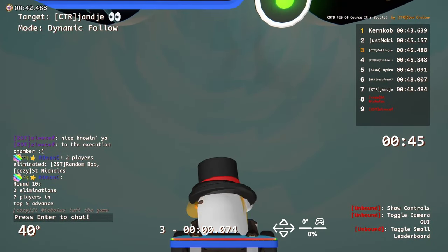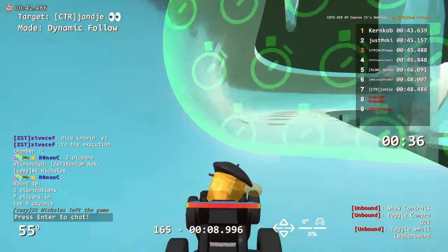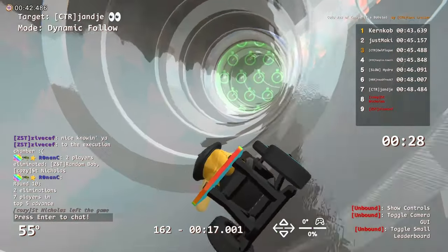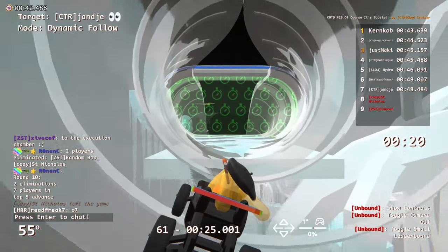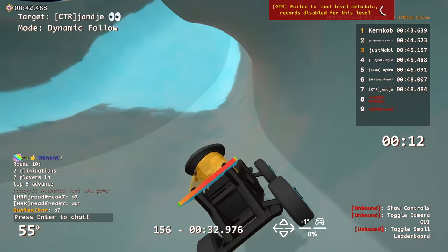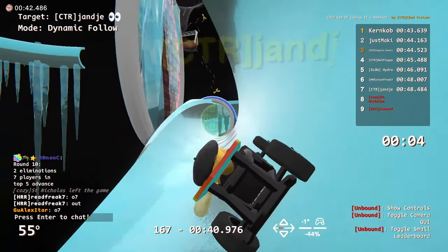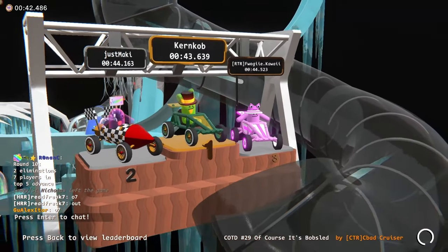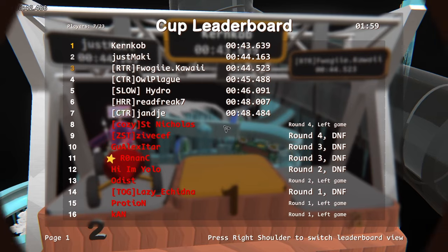Yanja gets a time but that's only 7th best. I'm going to keep an eye on him because he's reset with enough time for another run, though it's not guaranteed he'll get a finish. He would need a 46 flat to get out of the elimination zone. Only 3 seconds left — he's not going to get there. So Yanja is out, as is Reed Freak. Top 5: Kerncob, Just Maki, Froggy, Owl, and Hydro.